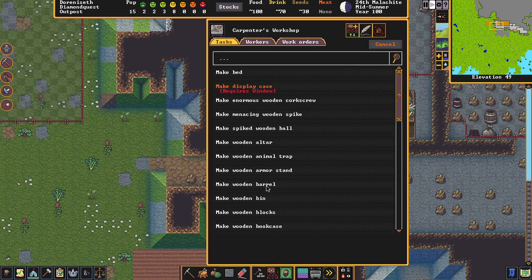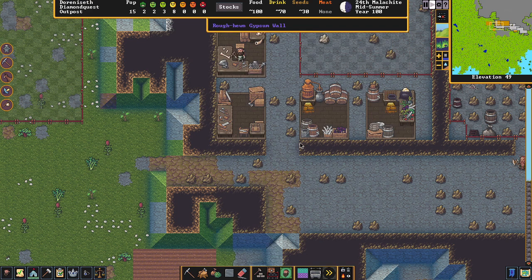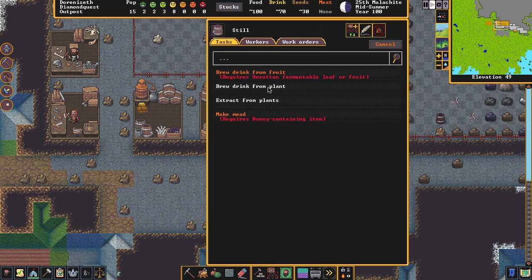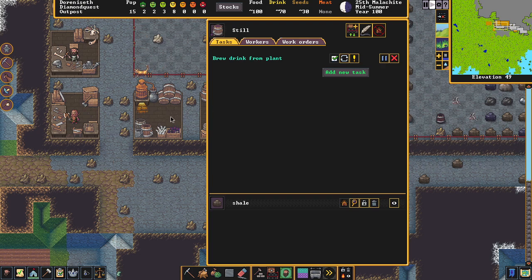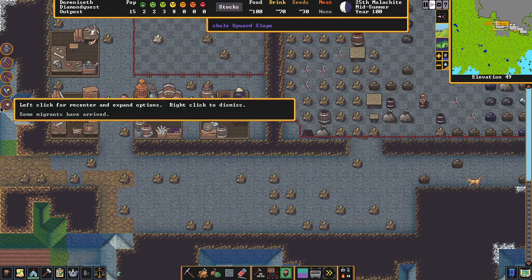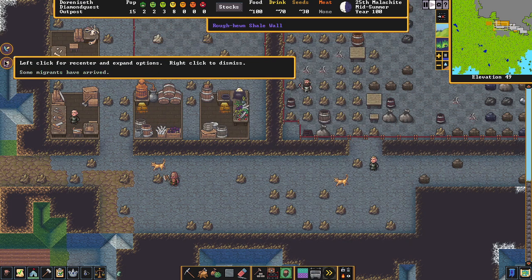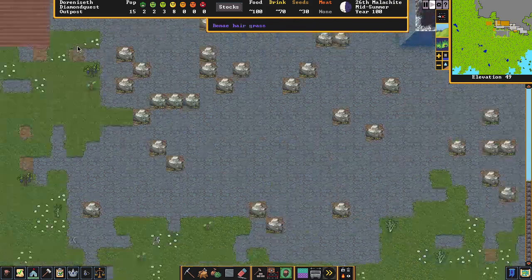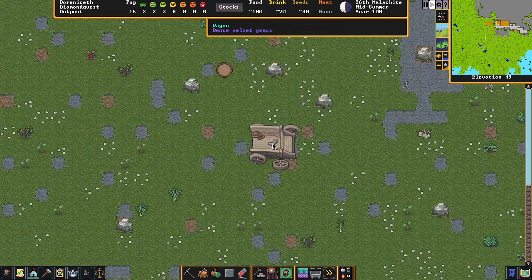Also never forget barrels — we'll automate this in the next video but keep making them manually for now. You can see the drinks are starting to get lower; those guys like their booze. Let's brew a few more to keep some supply going. We're clearing messages and we're really in good shape here.